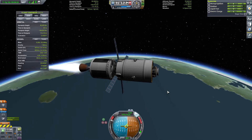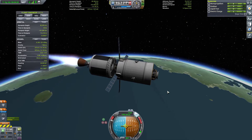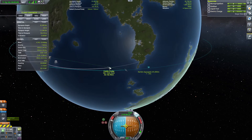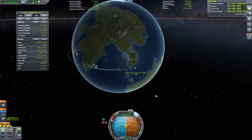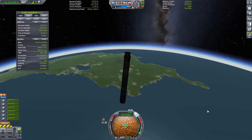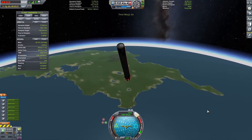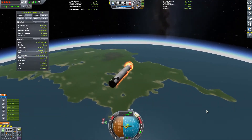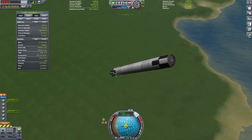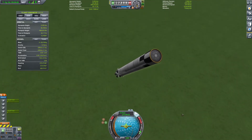I also only have nice things to say about the DLC Cheetah engine — it's really high performance, not a lot of power, but definitely a very good specific impulse for these medium stages. Starting my reentry profile here — we've barely made it across to the peninsula. You'll want to make sure you're in terrain mode rather than sea level mode for the altimeter, so you can judge when to start your landing burn.